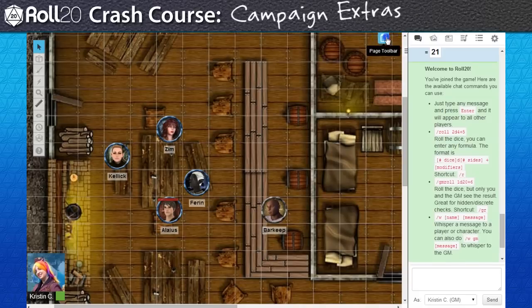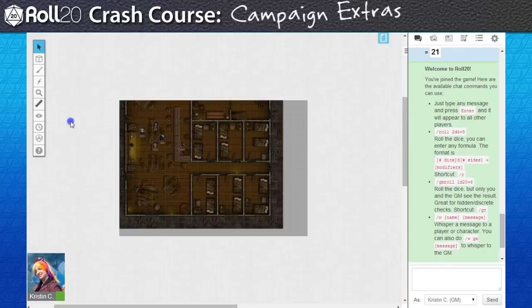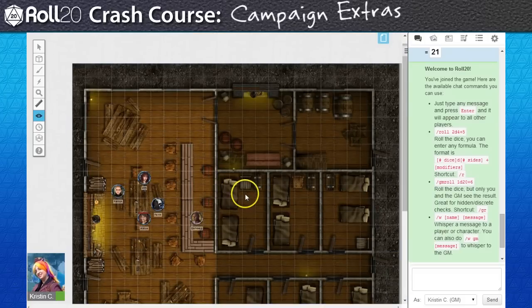I'm also going to block out areas of the battle map. I've placed some fog of war over the living working area of the Tavern, so my players' initial attention will stay within the confines of the bar area. I'll clear more fog away if the PCs eventually explore the Tavern proper.